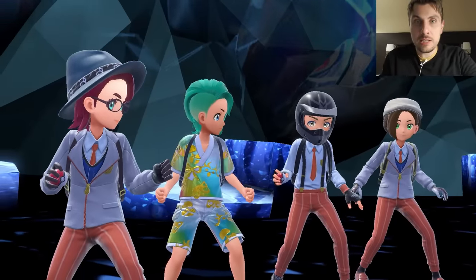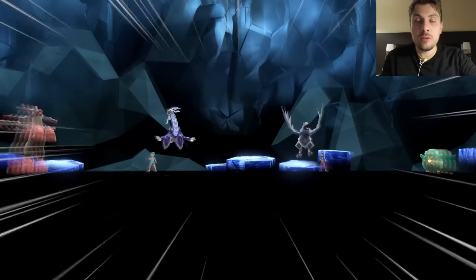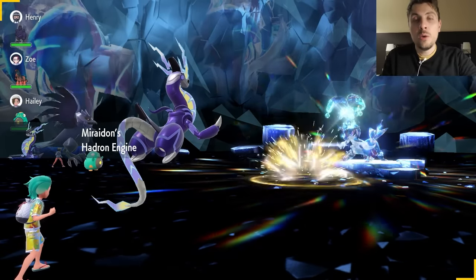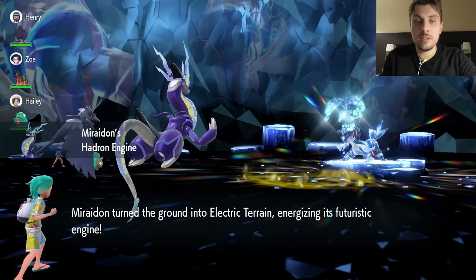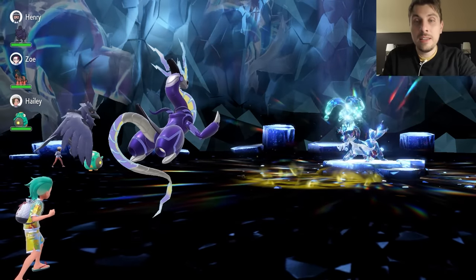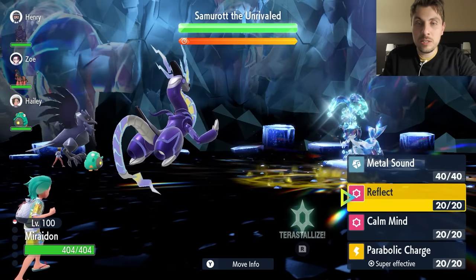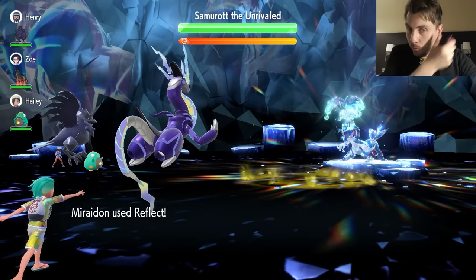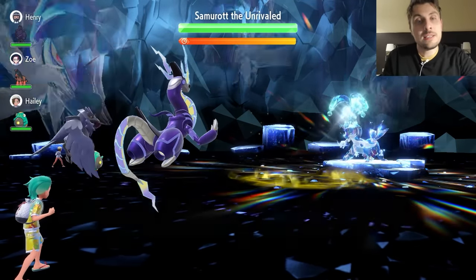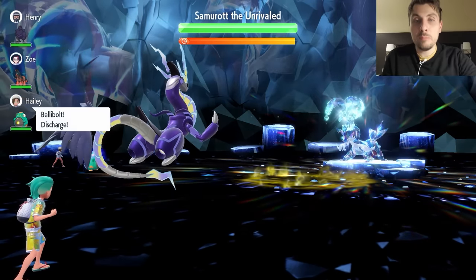Once you jump into the raid, the Hisuian Samurott is going to use Sword Stance before anything else on turn zero, boosting its attack power. To combat that, on turn one we go for Reflect. You can see the Electric Terrain set up from Miraidon's Hadron Engine ability, boosting our Electric-type attacks. Then there's the Sword Stance — Reflect means we can take physical attacks a lot better.